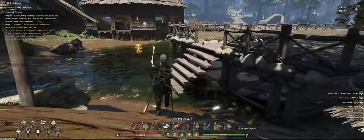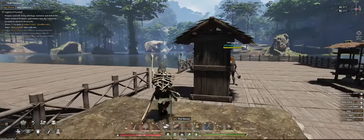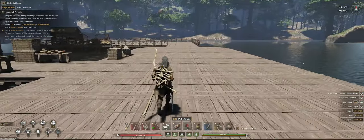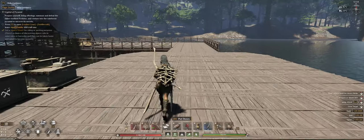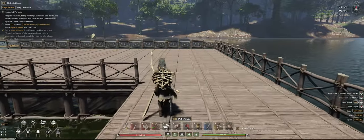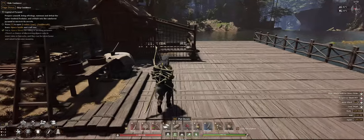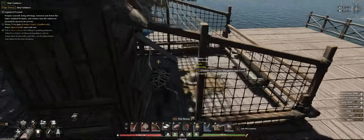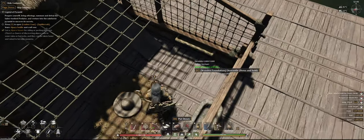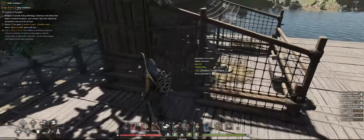That will be our first turkey. I'm pretty sure you need a male and a female for them in order to start breeding. Once they start breeding they will be laying eggs, producing feathers, and producing poop as well. The eggs you'll be able to use for some cooking recipes, the feathers for arrows for example. Okay, we're in the coop - simply drop it down, then go back out and close it. There should be a turkey inside.